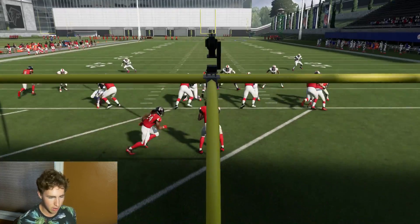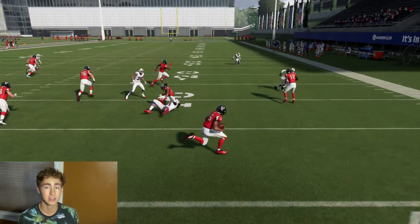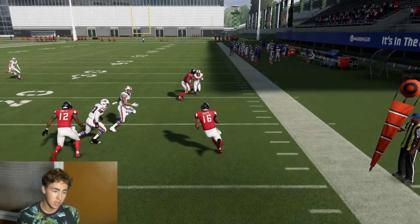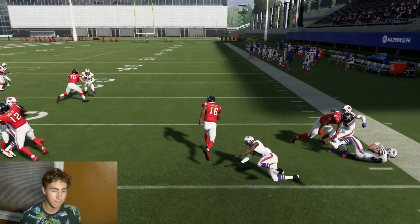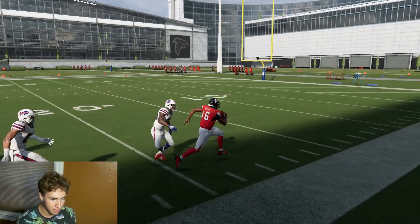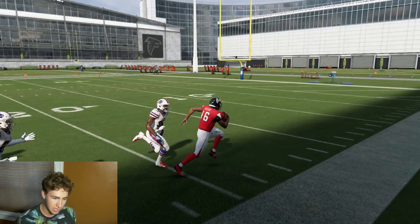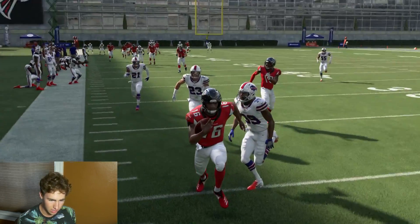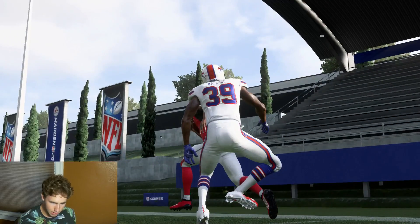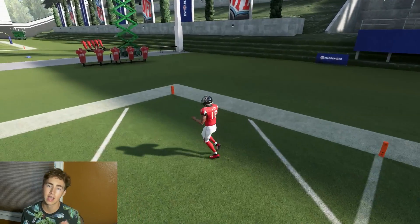That was sweeter than some sour cheese. He fakes the handoff and follows Devontae Freeman. Number 12 blocking for us, Julio blocking for us. We juke that guy, break off, and take off down the field. This guy got really close — look how close he was to tackling us, like one footstep away. It looks like he got tripped up — his leg glitches out there. That is definitely like a broken ankle or something, but either way he misses us and we take it into the end zone on attempt number eleven.